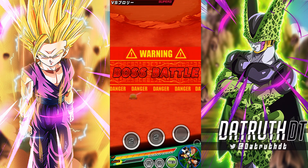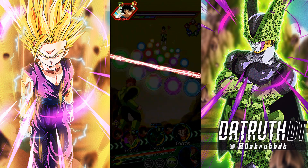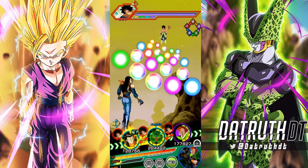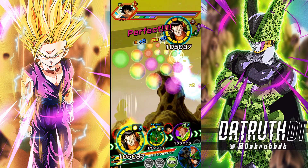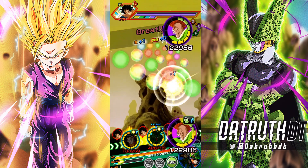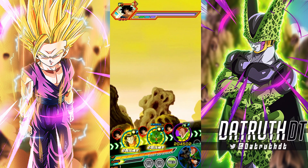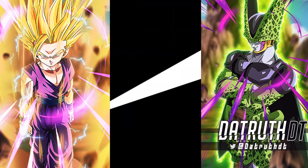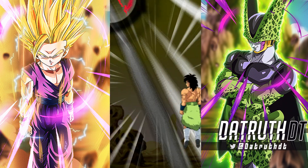One thing to keep in mind with LR Physical Cell is that he does link up well with AGL Cell, but most of his really powerful link stuff happens once AGL Cell gets to perfect state. So for the first couple of turns, we'll have Big Bad Bosses and stuff like that, but we're not going to have Gentleman, Ultimate Lifeform — these links which are very powerful for the Cells.